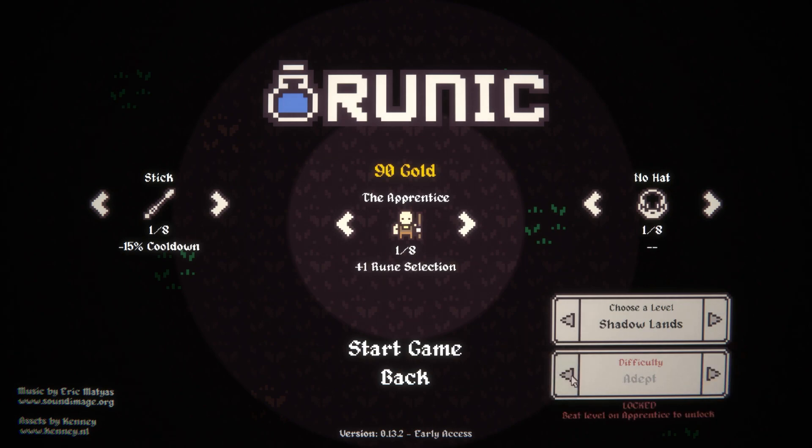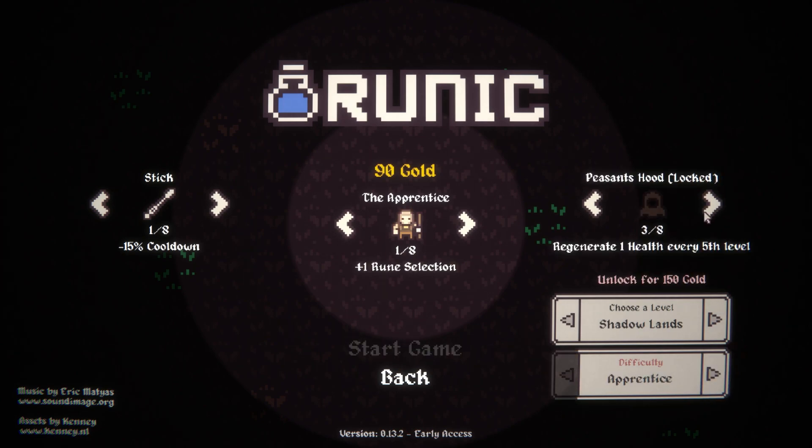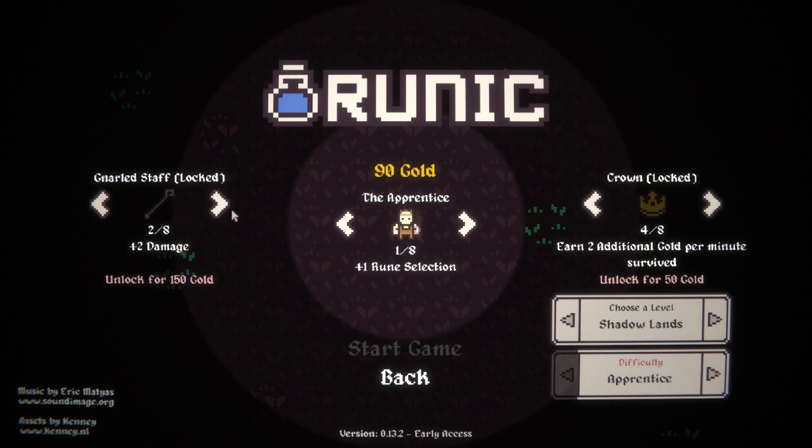So we have the Endless Plains, Shadowlands, and then there's also higher difficulty levels. Hats - I only have 90 gold though. Two additional gold per minute survived. I might actually want to grab the crown. Straw Hat ain't bad. Your initial spells have plus one linked spell on kills - wait, that's absurd. All of these are really good. Every spell has an additional rune slot. Initial spells have linked spells when applying burning.